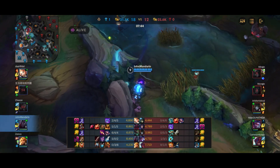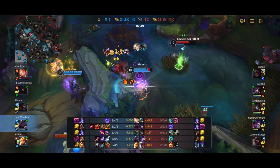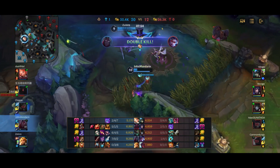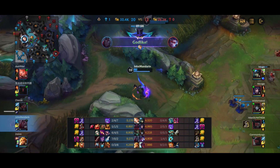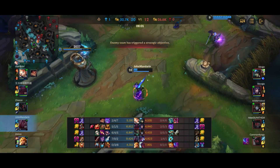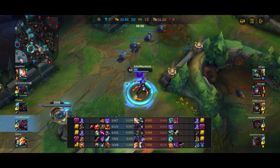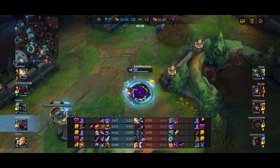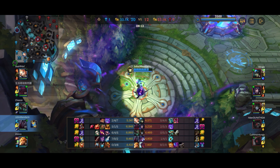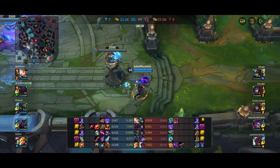A huge fight breaks out at Herald. I'm trying to help my team — we're able to pick up the kill on Yone but get condemned by Vayne. However, at this point we just do too much damage. We pick up an easy double kill onto Vayne. After the Yomu's, we also picked up the Boots of Dynamism as well as another Serrated Dirk — so that's 15 lethality from Yomu's Ghostblade and 8 from the other two sources, for a total of 31 lethality, just like 8 minutes into the game.